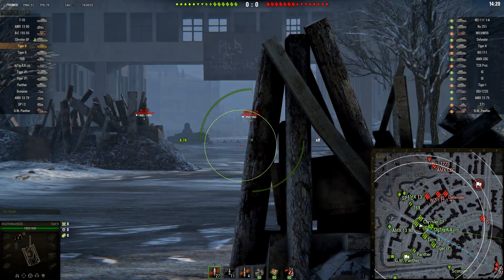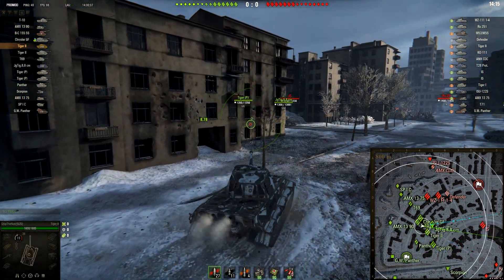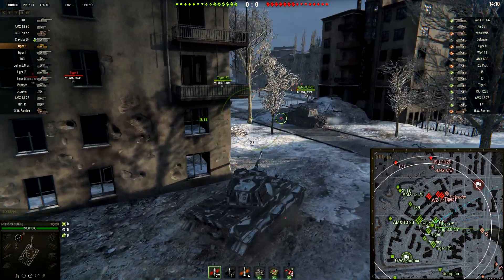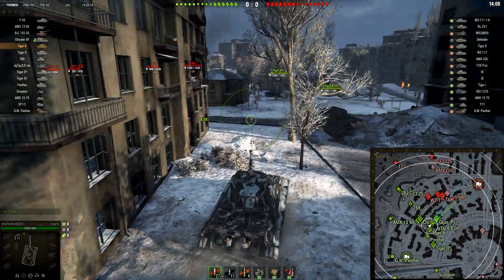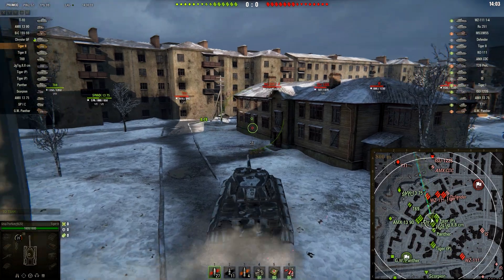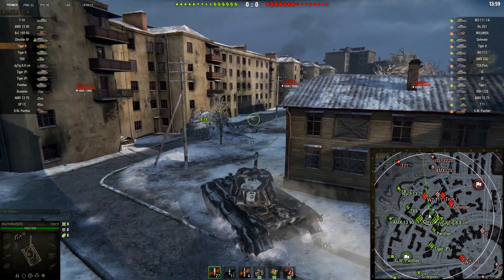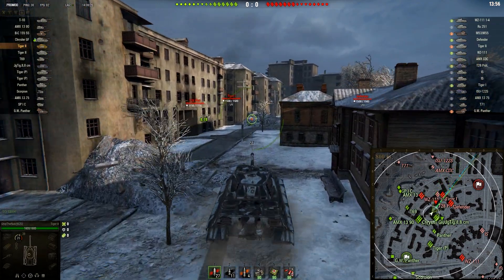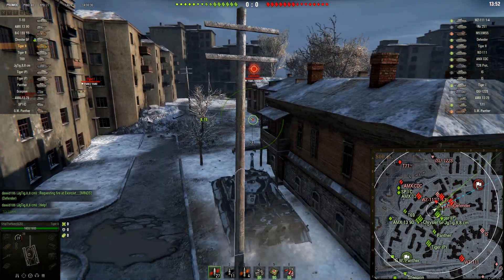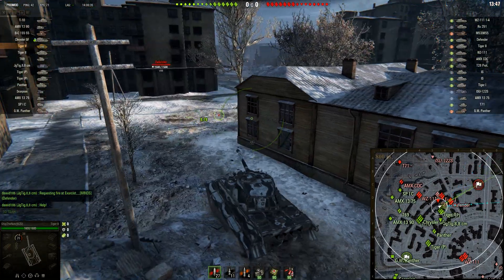Our first tank today is good old Tiger 2 — or I should say bad old Tiger 2. It used to be good, but compared to all the rest of the tier 8 tanks right now in this game, it is one of the worst. It really doesn't have too many good things going on with it. The best thing maybe is the gun and the gun handling. Armor means nothing in today's World of Tanks.